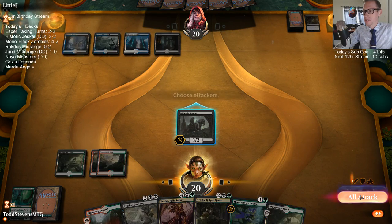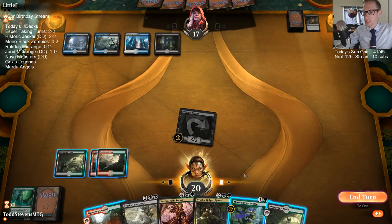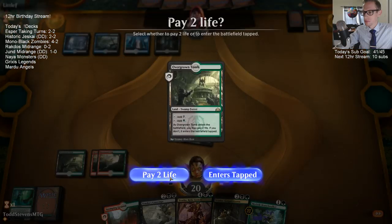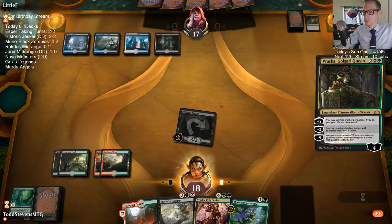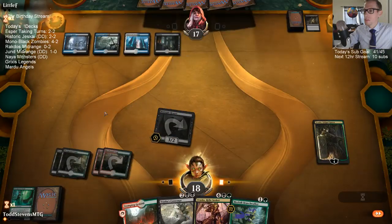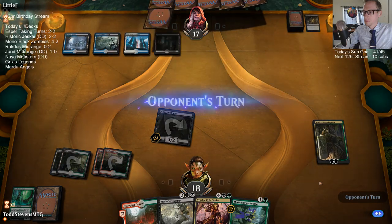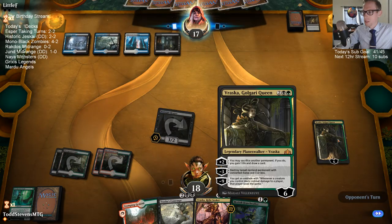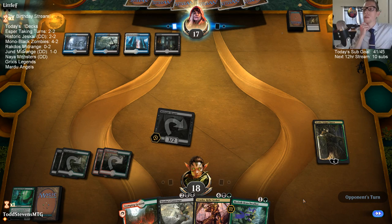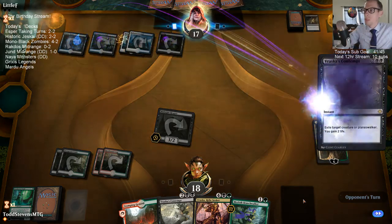The next block will not have fetches — that would be a terrible decision. I'll just play this Golgari Queen. It's not going to really do very much. The ultimate is at nine — that means any one of our creatures that deals damage to the opponent, they're dead.